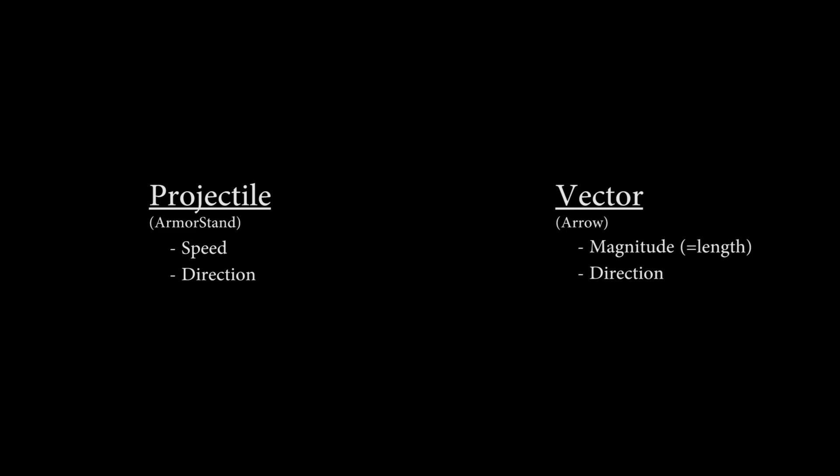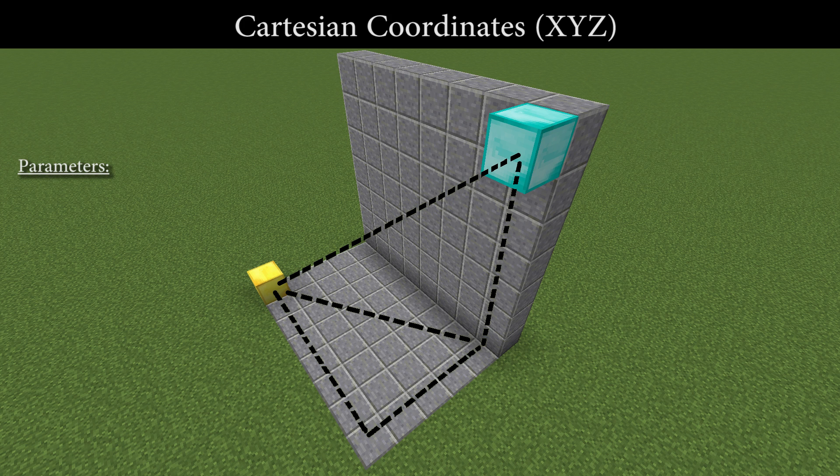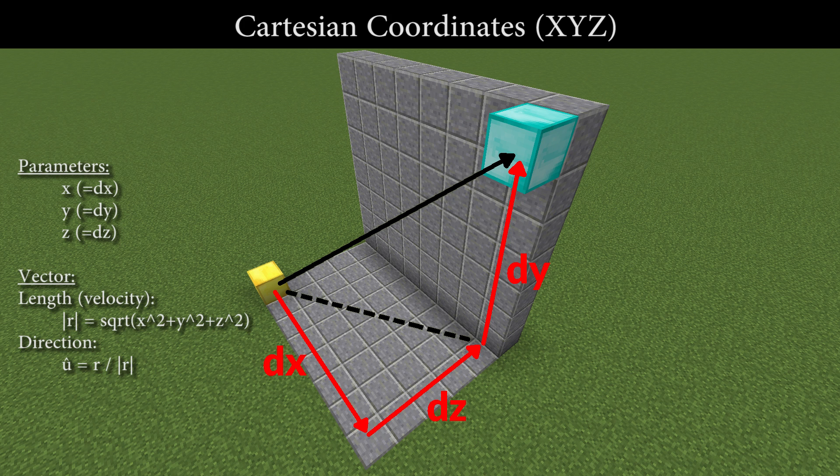So how do we do that? Normally when you construct a vector, let's say from this gold block to that diamond block, you say: let's move 7 blocks in the x-direction, minus 4 blocks in the z-direction, and then 6 blocks up in the y-direction. And there we are. We can now express our vector — that is, its length and direction — in these x, y, and z parameters. We say the vector is now given in Cartesian coordinates.